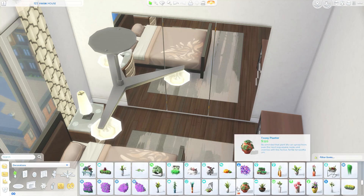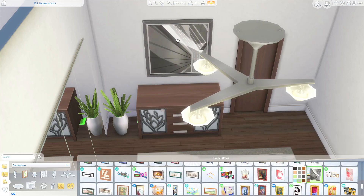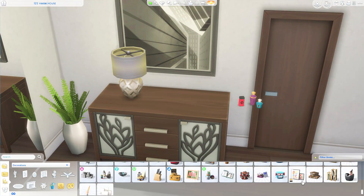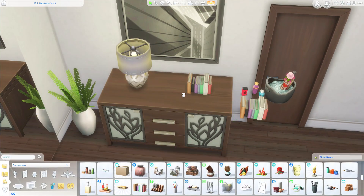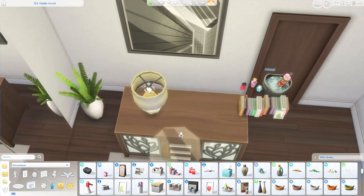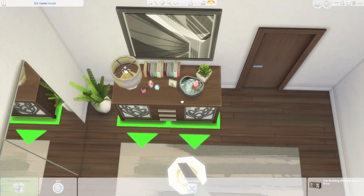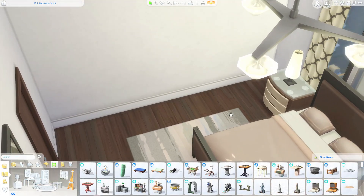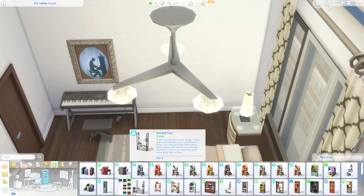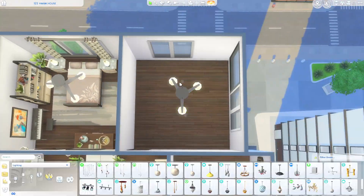The first thing I do is work on the master bedroom, which I thought was very cozy. I used this bed from Vintage Glamour Stuff — I really liked this swatch and I don't think I've used it before. I even used some side tables from base game as well as lamps from Get Famous, so this was a great opportunity to use things I haven't used in a long time. Being able to use base game items alongside other pack items has been really rewarding.